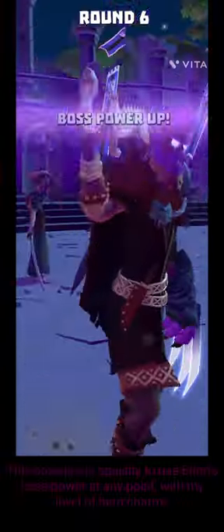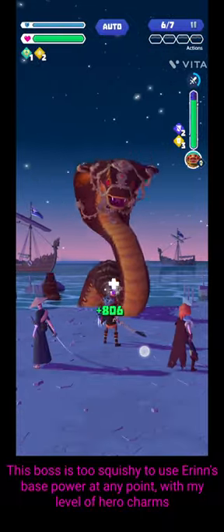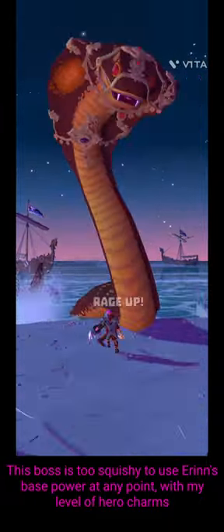If you've got as many heroes as you can, as I have, you can't get away with using Erin's base power throughout the fight — even on round 7 it'll just wipe it out before you get a chance to rage. So you're better off saving it up, using your punches and raging on round 7.